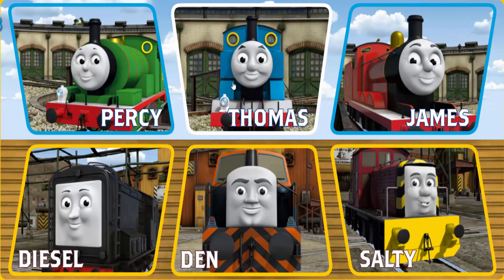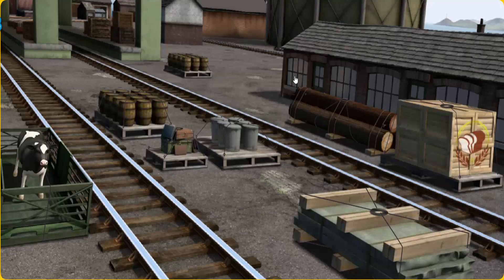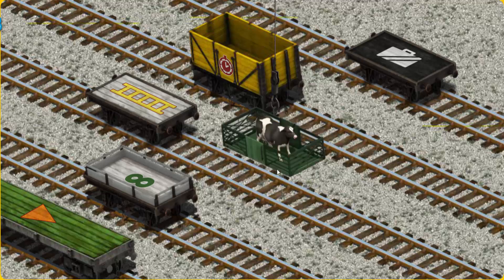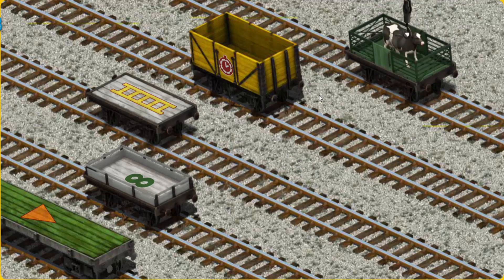It's a busy day at Brendam Docks. Thomas and his friends have many deliveries to make. Thomas must deliver the cow to Farmer McCall's farm. Help Cranky find the cow. That's not the one. There you go. Let's lift and load. Now the cargo must be loaded. Help Cranky find the black flatbed with the picture of a white suitcase. You found it!